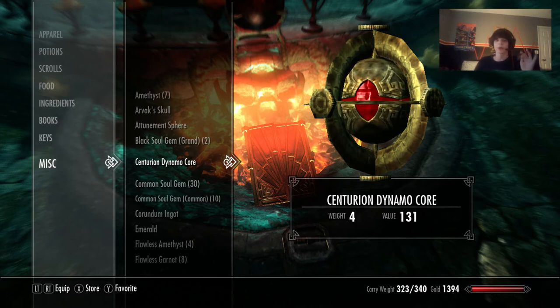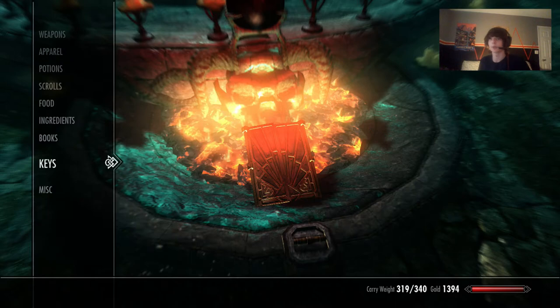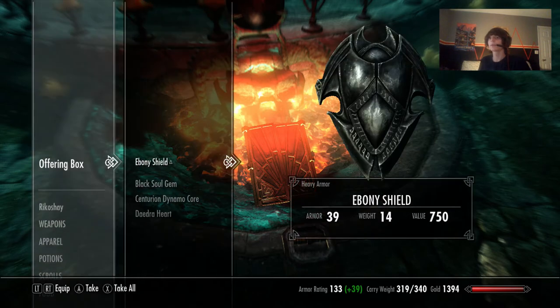To get a centurion dynamo core, you can kill the big Centurion robots, or you have a chance of getting one as a drop from a Dwemer sphere — those are the enemies that roll out as a ball and then unfold like a transformer. You can also find one in a chest in Dwemer ruins.